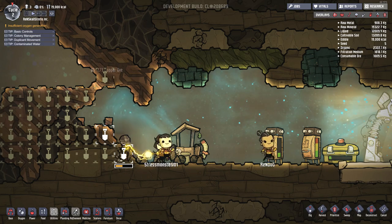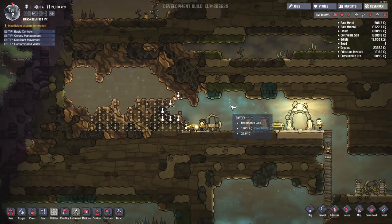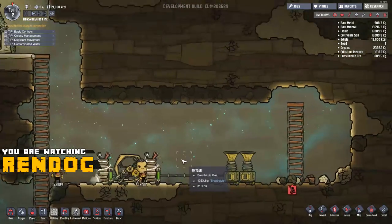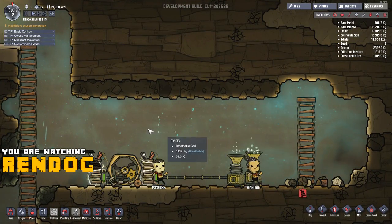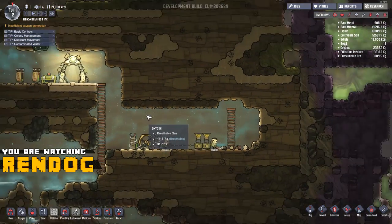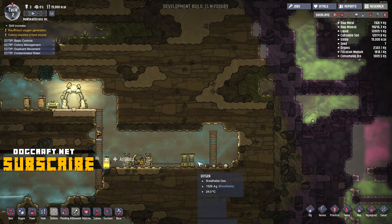Greetings CyberDogs and citizens of the Interbubs, and welcome back to Episode 2 of this Let's Play Oxygen Not Included mini-series with me, Ren Diggity Dog. This is the Ren Skull Stress Incorporated Colony, and in the previous episode we did pretty good — we set up some storage, we set up some power, and we set up some oxygen generation.